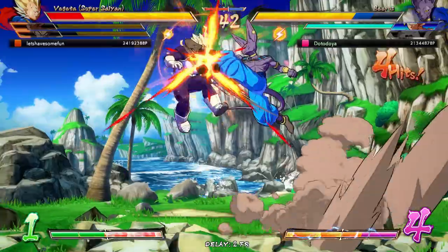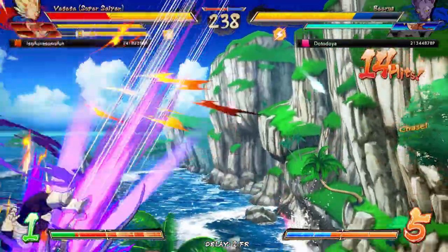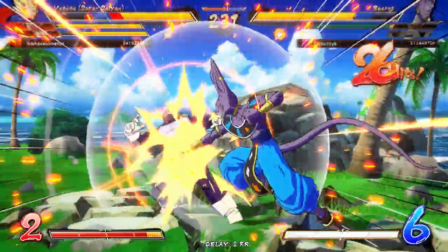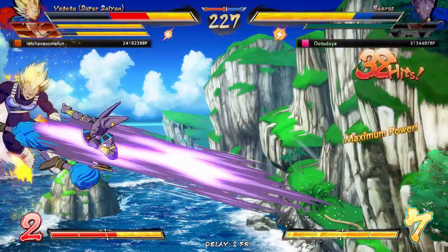Okay, I'll take that — I will definitely take that. The clap on Beerus is surprisingly good. All right, set up an orb for trouble, and then call the C Assist and let the C Assist do everything else.